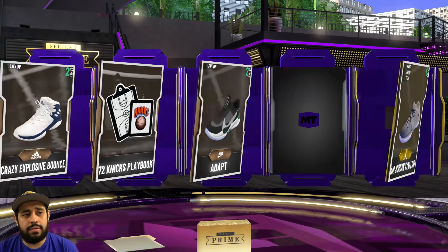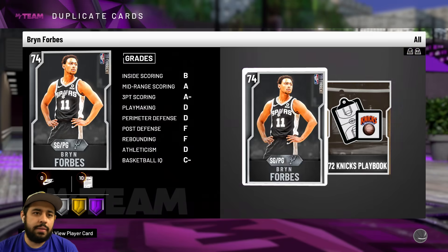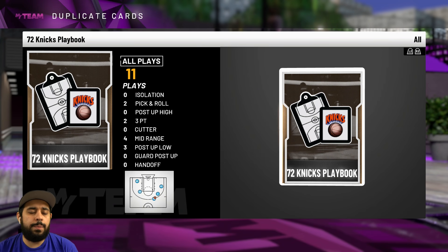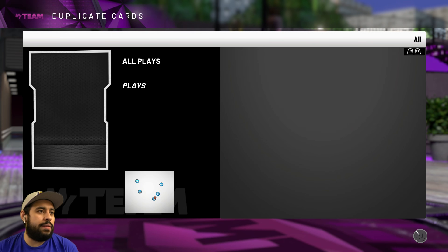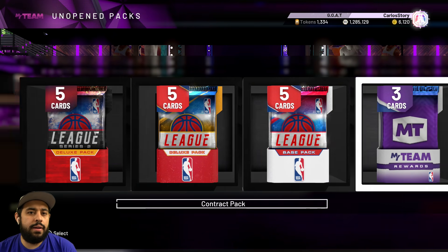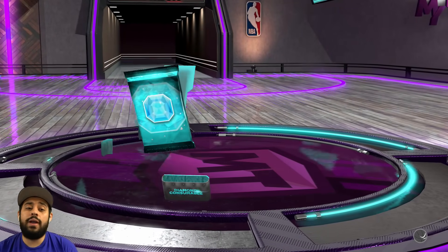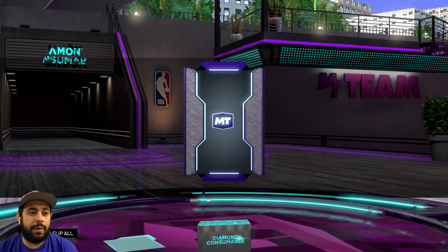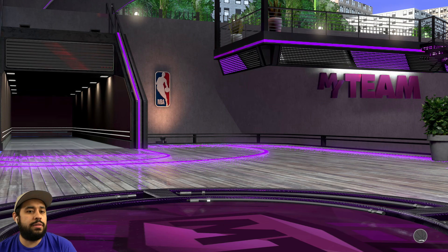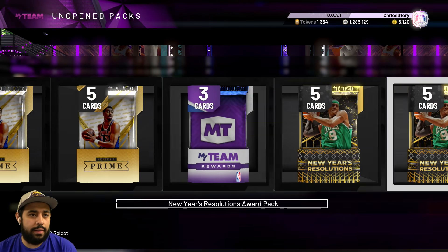I'm not going to open the contract packs — spoiler alert, it's just going to be contracts. I'll focus on the super packs and premium stuff. We have over 100 packs total. Another diamond consumable — let me get a contract or three-point shoe. I got very lucky on the no-money-spent squad. I get a three-point shoe! And stamina too. New Year's Resolution pack — we could get a pink diamond. We get a sapphire.